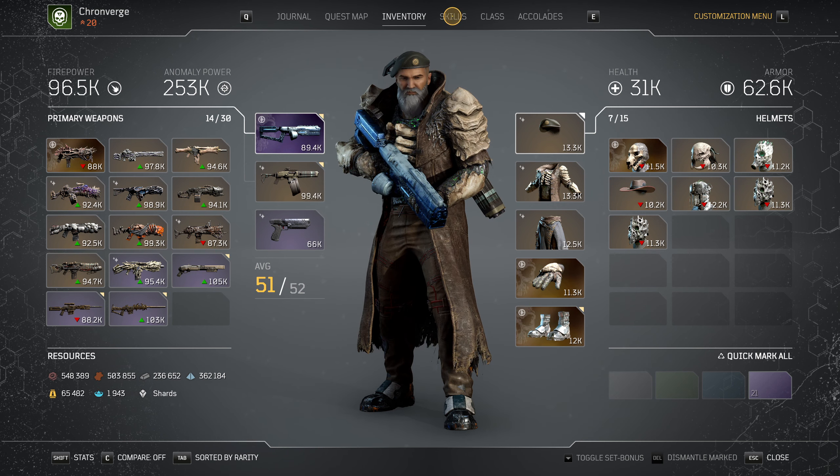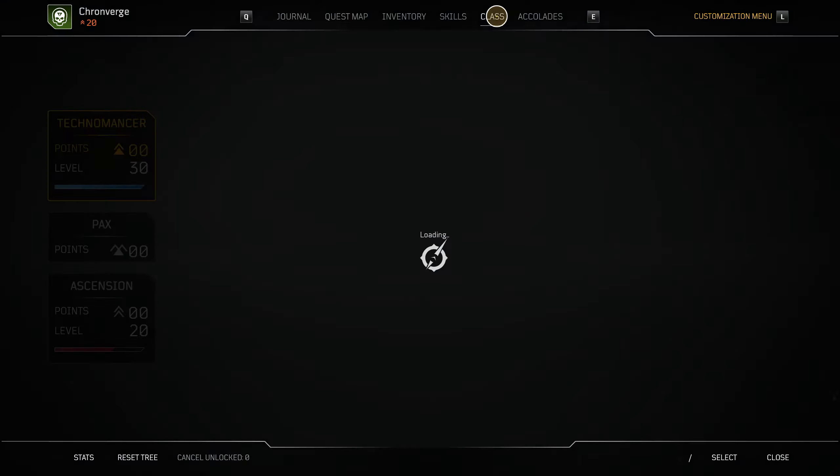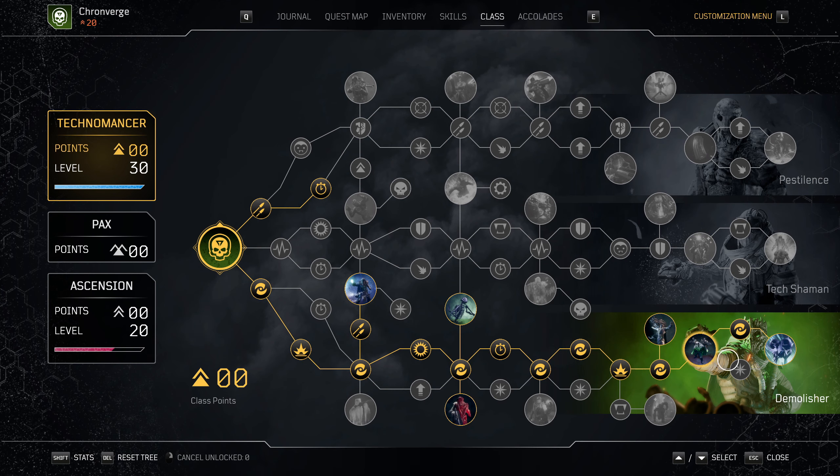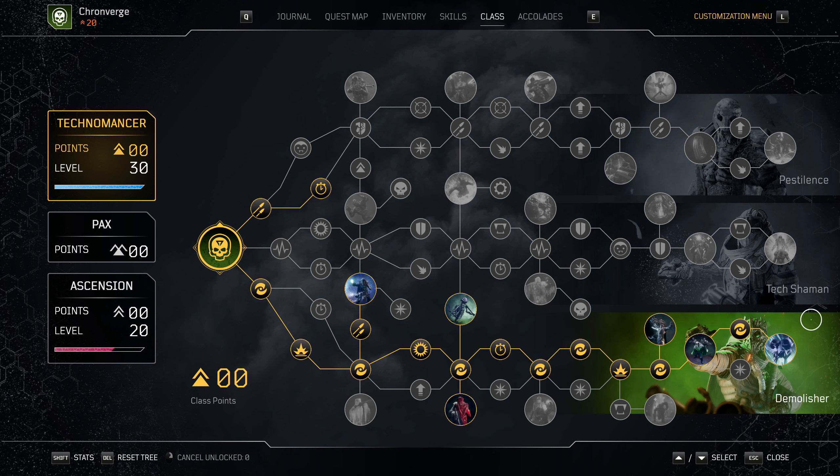When it comes to the skills, nothing has changed: Blighted Turret, Blighted Rounds, Scrapnel. And the class tree hasn't changed - I didn't touch it at all. None of the nodes have been changed. There are no values that have been nerfed or buffed, so don't touch this.